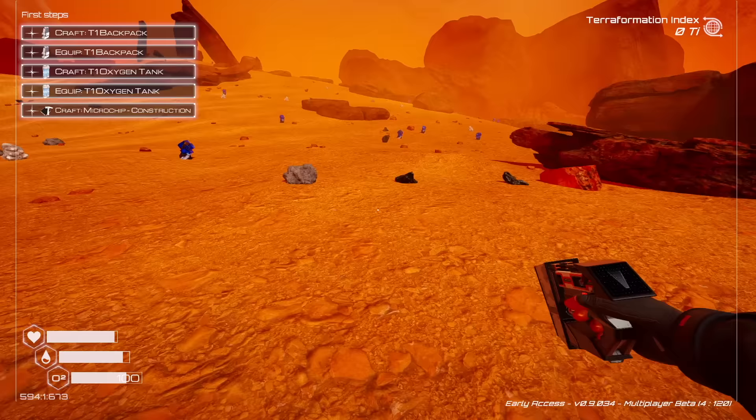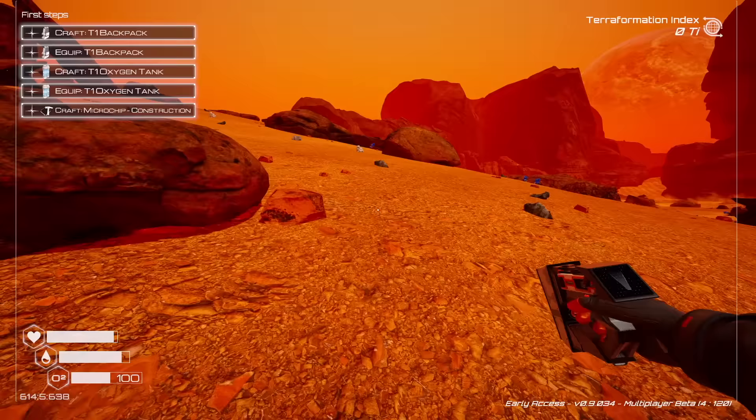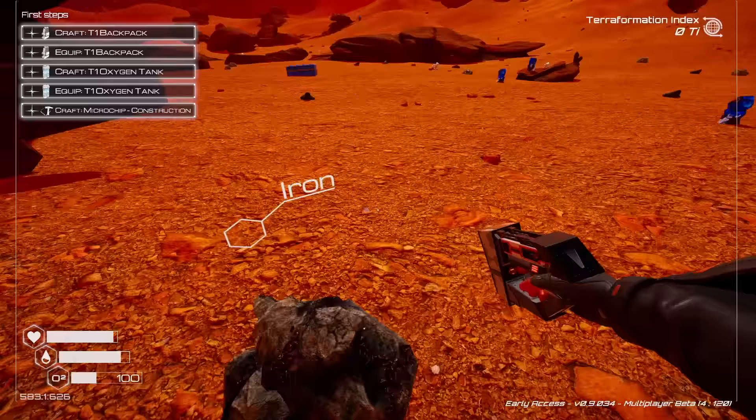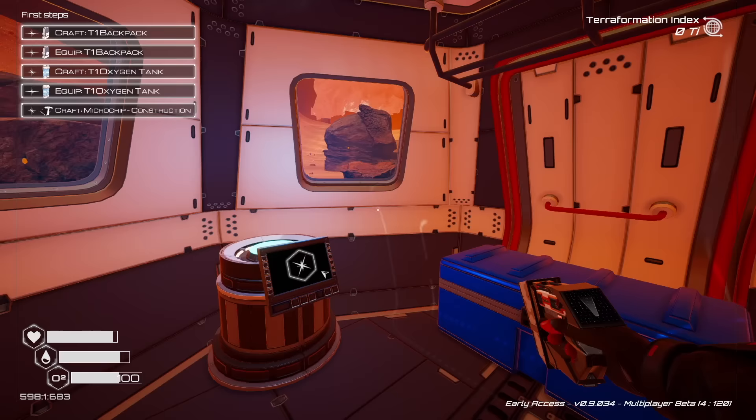First thing we've got to do is collect materials and not run out of oxygen. You can see in the lower left my oxygen is depleting, above that is my hydration, and above that is my food slash health. So we're going to want to keep an eye on that as well as our task list in the upper left. We want a backpack for more storage, an oxygen tank for more oxygen, and a construction chip so we can open up the build menu.